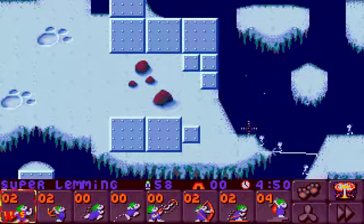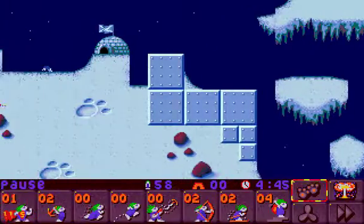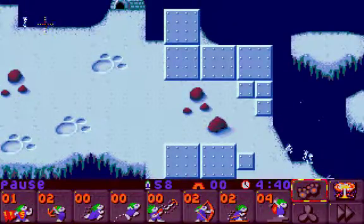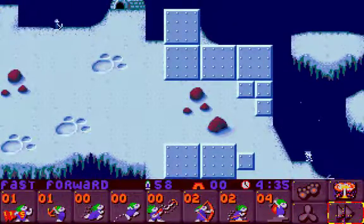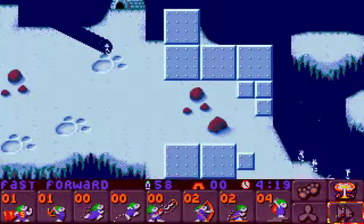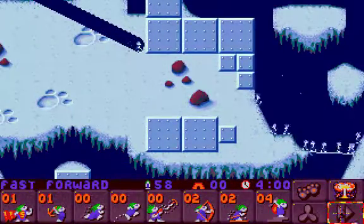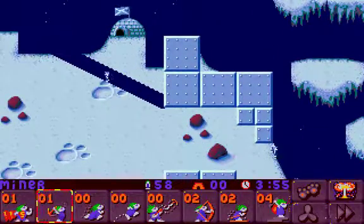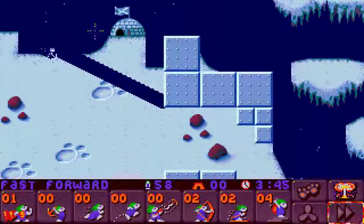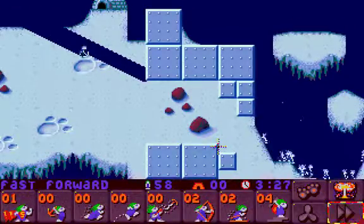Next we use a super lamp. Next up is a miner, but I hope I placed him right, as we don't have bashers or so to rearrange him. That's too high, but we have another one. We also have enough builders to get over there. Just seeing this is still too high.